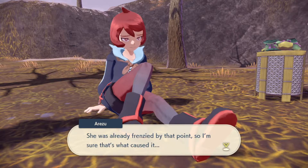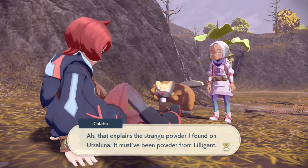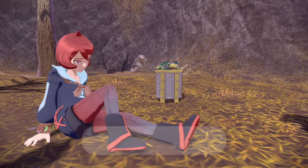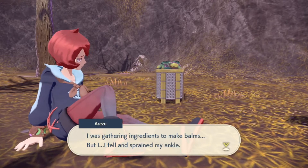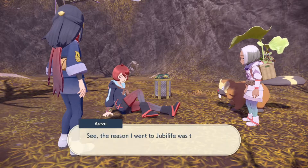Ursaluna only started acting weird after he got too close to Lilligant and smelled her perfume. She was already frenzied at that point, so I'm sure that was the cause. Ah, that explains the strange power I found on Ursaluna — must have been powder from Lilligant. But what happened to your leg?